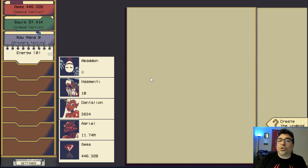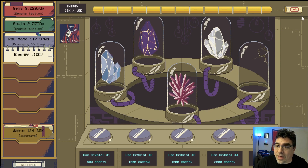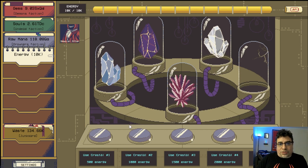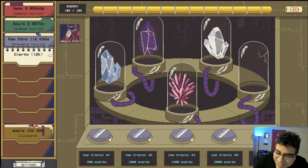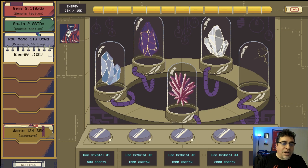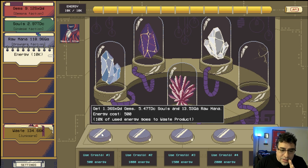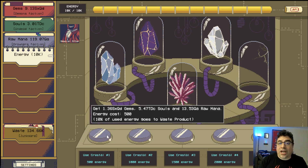Achievement complete — all basic tips have been given. Now let's look at a more advanced account to show advanced gameplay. We have about 34 batteries generating energy. To activate the crystals you need a gem requirement — the first four are already unlocked and can be used with energy, but the last one needs 500 nonquadrillion gems. The first crystal gives gems, souls, and raw mana for 500 energy, with 10% going to waste.